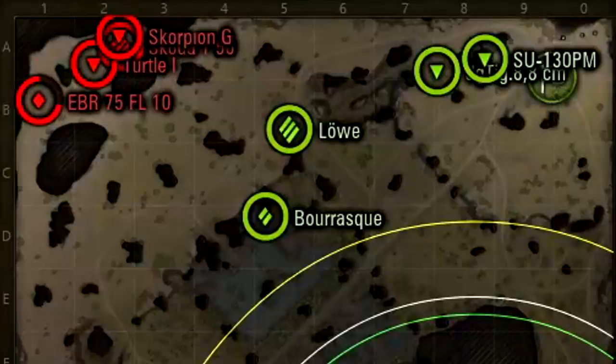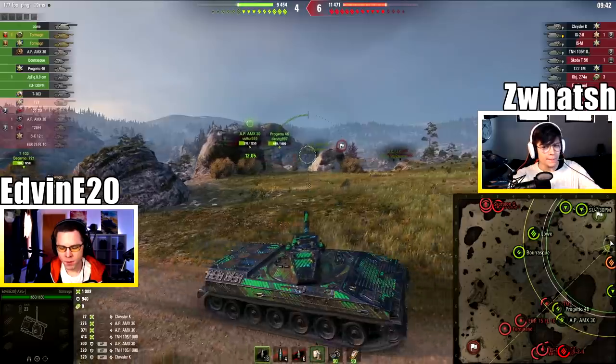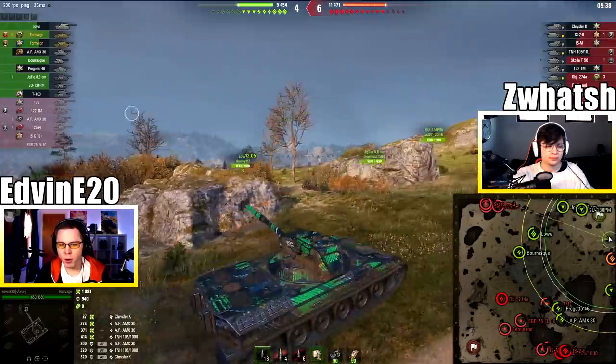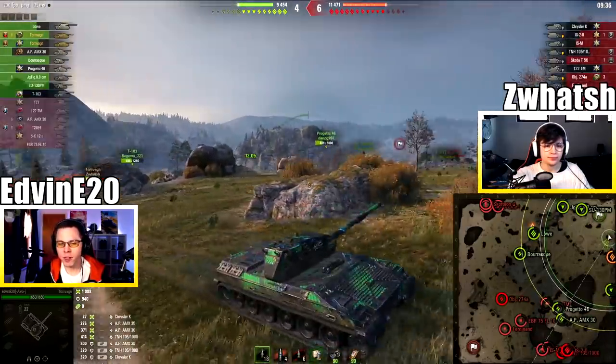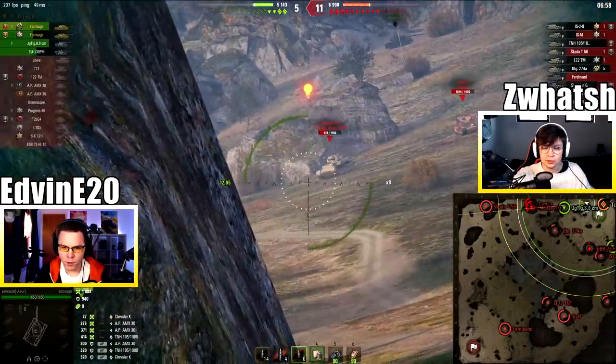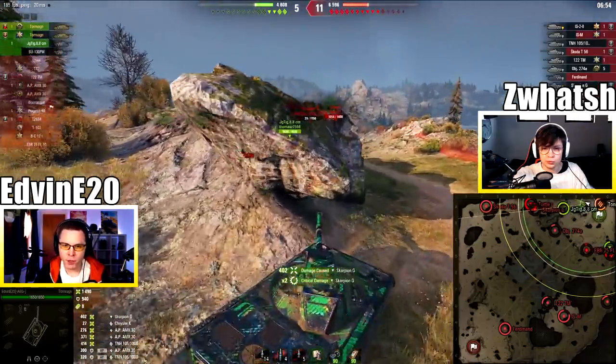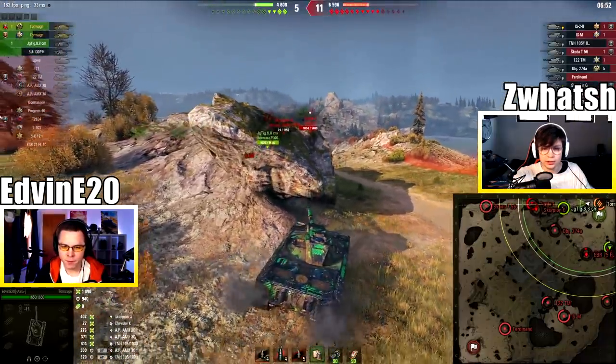Get absolutely destroyed. Let's go back to base, Swartz. Look at the map. Oh my god, what a chonker this is. This is Bond Turbo with Turbo Directive, by the way. God, look at all this. I connected a shell, Swartz. You are insane. I know.